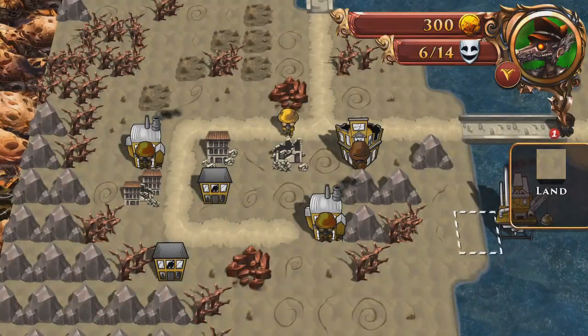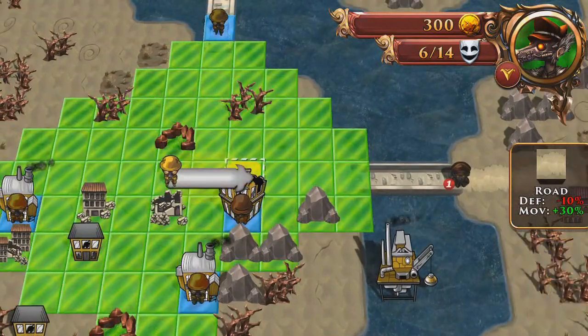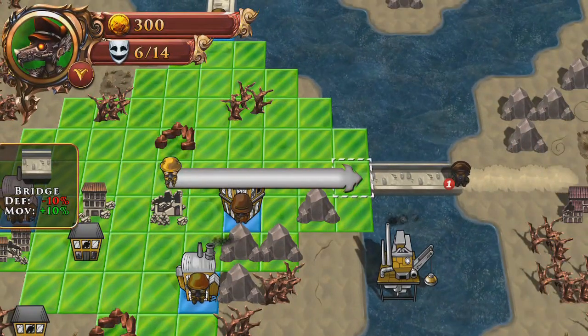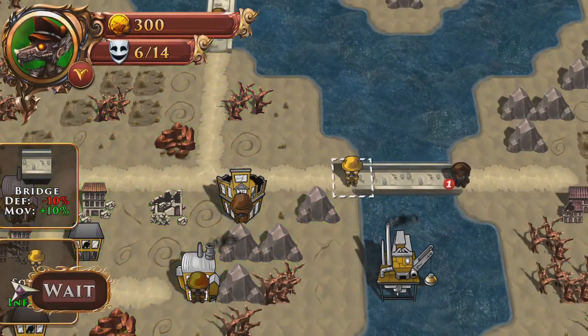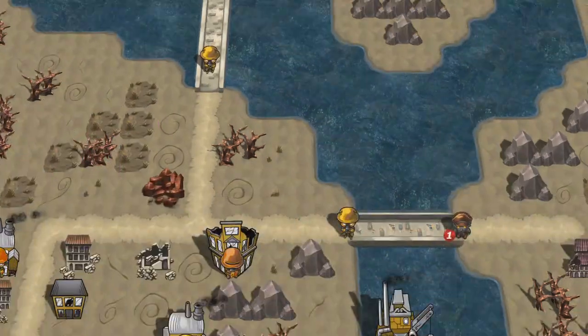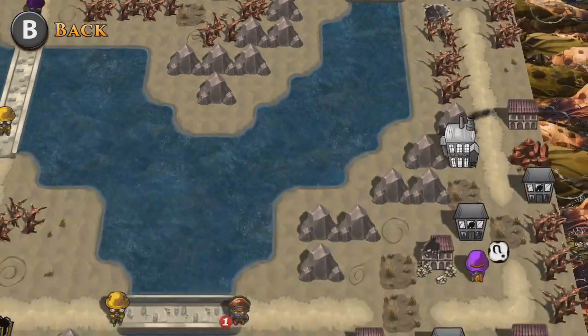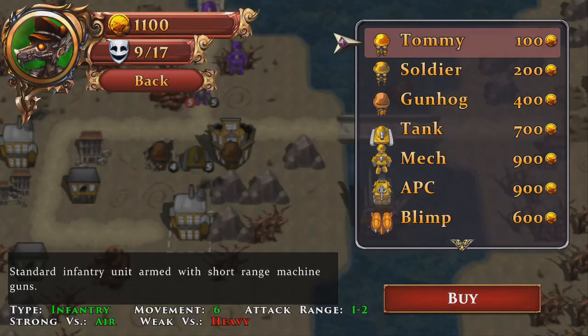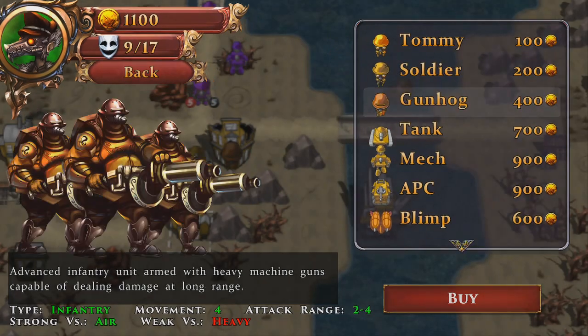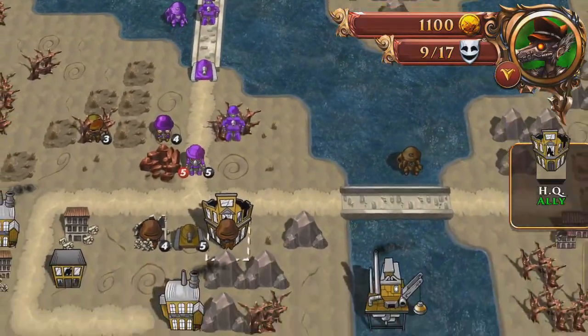Moving on to music, there isn't much to talk about. You've got the menu music, which I think is awesome, and then when you go to battle you've pretty much got the same track playing throughout the whole battle. It isn't obnoxious or bad, so it's never bothered me. You've also got audio cues signaling when it's your turn or the enemy's turn. Sound design is pretty good and really helps with engagement, but there's nothing in particular that needs addressing.